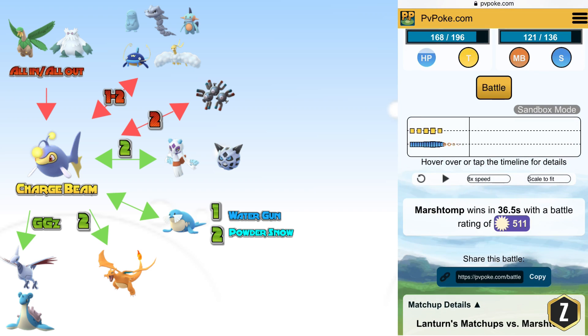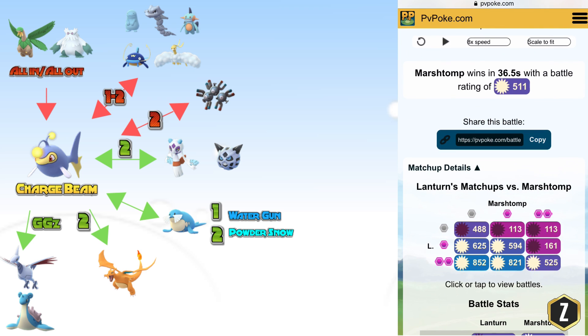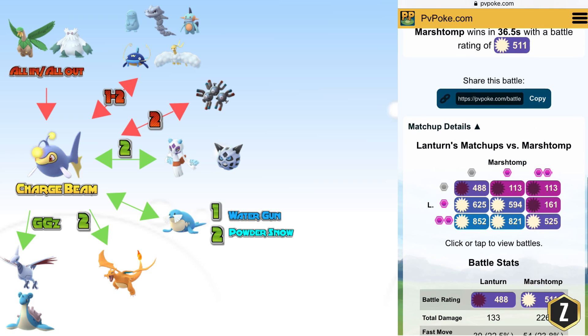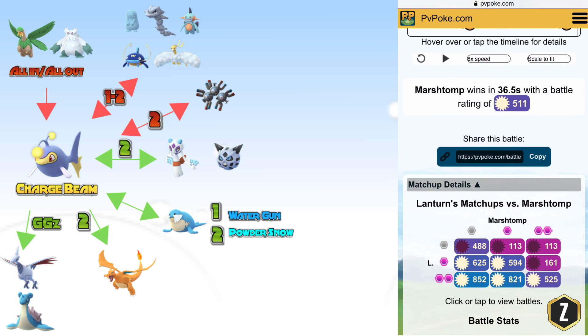Looking at a Water Gun Marsh Stomp, it's a lot more favorable — you can win the 2-2, the 1-1, and the 2-1. So that's something to figure out when facing your opponent: find out if they have Mud Shot or Water Gun, because that will make a difference.